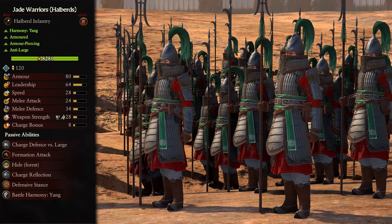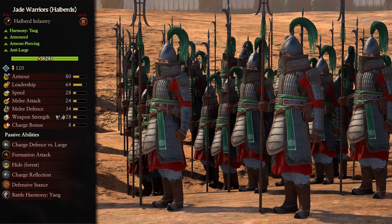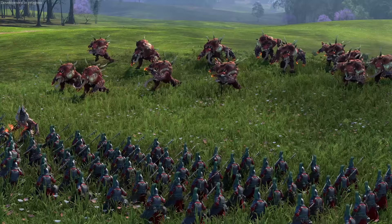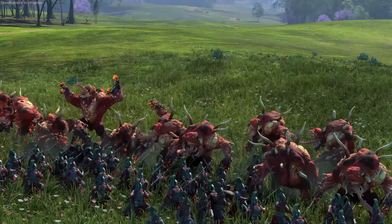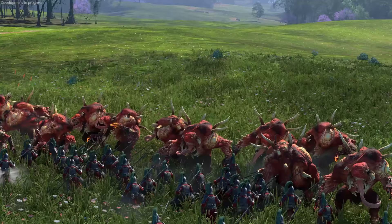They also come in another variation: Jade Warrior Halberds. These are a tier 2 Yang unit, armored, and deal armor-piercing anti-large damage. They lose their shields and a little melee defense in exchange for armor-piercing damage and anti-large bonus, making them great mid-game large target and cavalry assassins. Stick them on the flanks of your front lines and let the enemy come to you. If there aren't any large targets, send them against infantry and they'll do similarly to regular warriors.